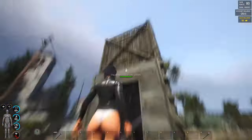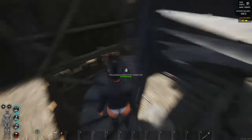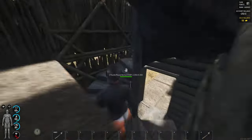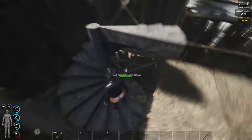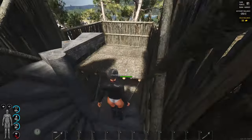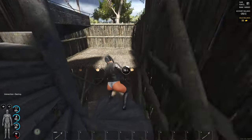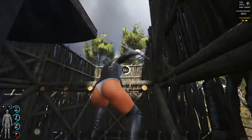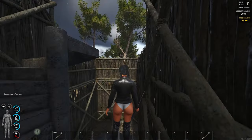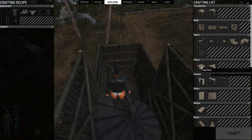When you have the stairs made and you build the base, I recommend you don't put the next floor with only two stair components. They'll work like we talked about before — good protection — but I recommend at least one and a half floor components for the top. This one is one and this is the half, and at this point we can put the floor over here.